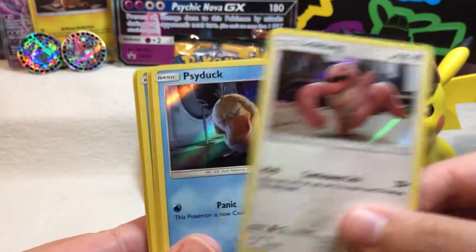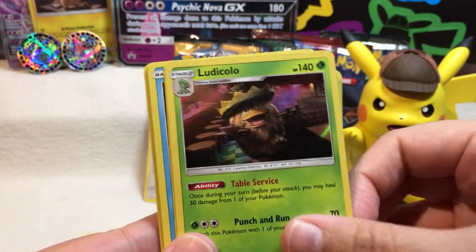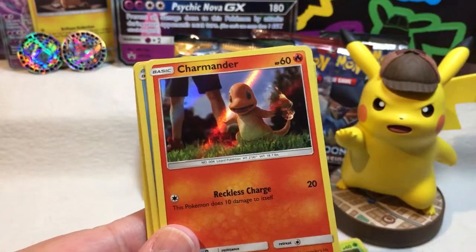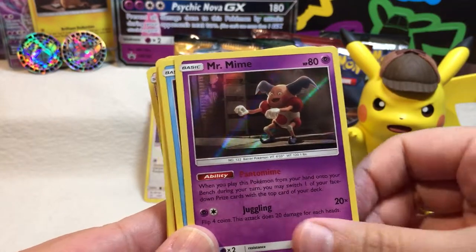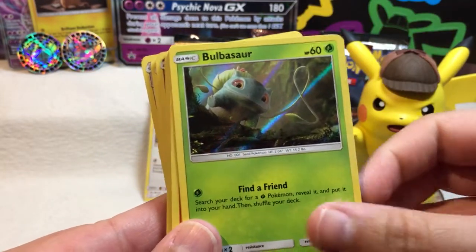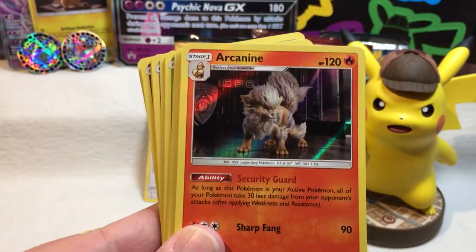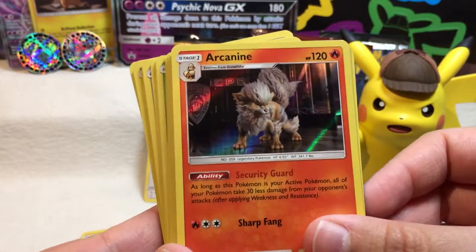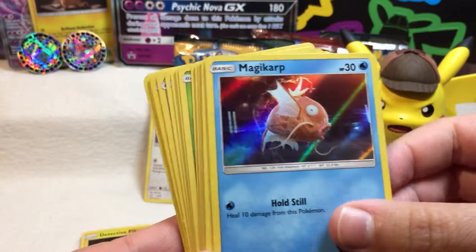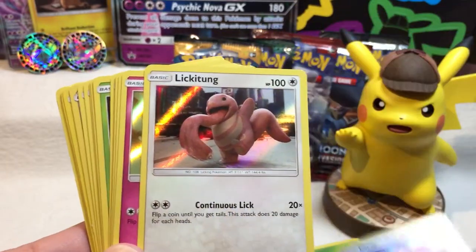Lickitung. Psyduck. Moralule. Psyduck. Magikarp. Charmander — cute. Mr. Mime — I think that's the rare. Magikarp. Bulbasaur. Lickitung. Arcanine — I don't know if we have Arcanine actually. So yay! Super cute police doggo. Snubble. Magikarp. Bulbasaur. Ditto! Okay, cool — that was exciting.